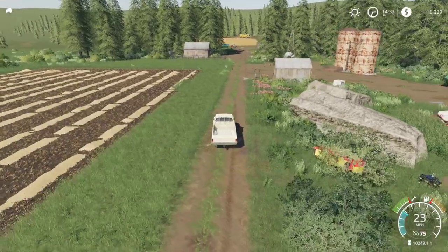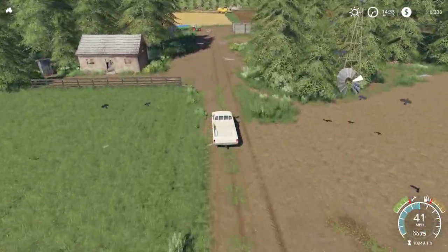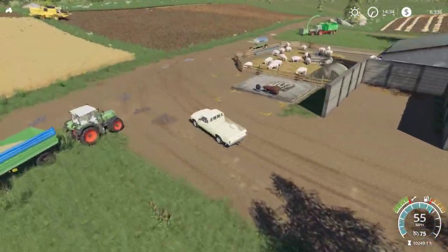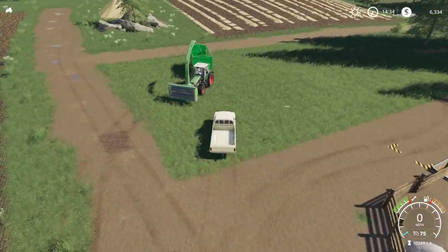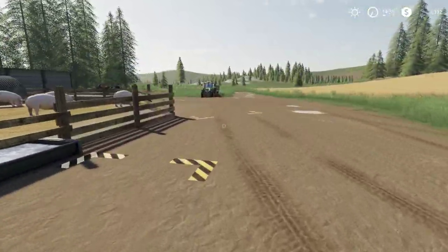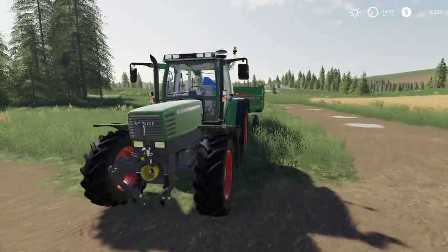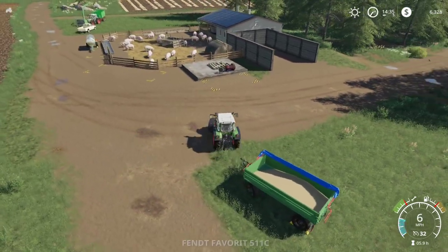We need to hop in our tractor and get someone planting. I think we're going to do soy. We'll go throw some soy down — it doesn't need plowing. I'm going to get this tractor hooked up to the seed drill and get them working on that so we can get something growing. That way hopefully we'll be ready to harvest in a couple of days.